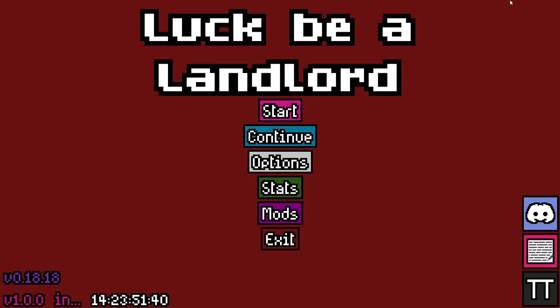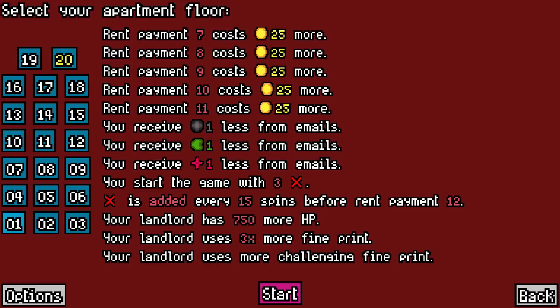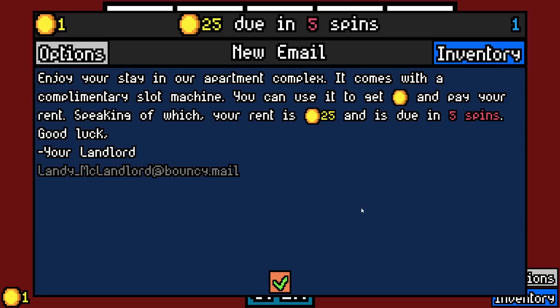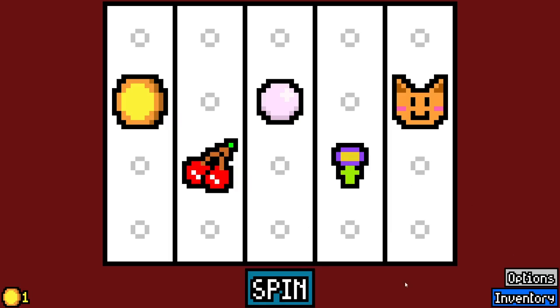Hello everybody and welcome or welcome back to Luck Be A Landlord, the roguelike slot machine drafting game, modded though. We're gonna be playing around with the Daniel's Random Stuff mod still because it just seems like almost like an expansion to the base game. It fits in so well and it adds so much new stuff — 100 new symbols, which is like 66% of the base game's content added in.